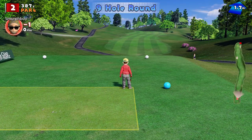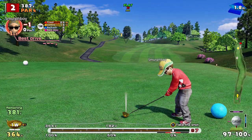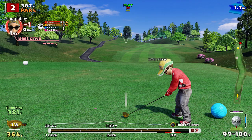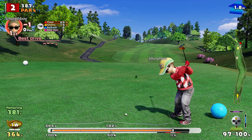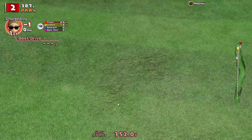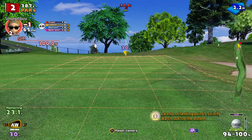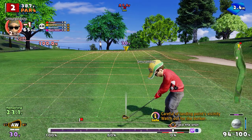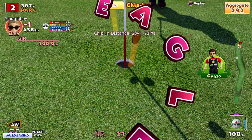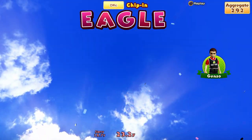Hole two, par four. Straightish, but a blind tee shot because of where the hill is. Just a little bit of wind. The real issue here is clearing that tree and clearing that bunker — we should clear both of them. We've got the topspin on it. It cleared the bunker, going to roll up, just going to be a bit short. That's okay, gives us a nice approach at the pin. So we'll try the old chip and roll — and it's in the hole! I'll take it. Nice chip. That's a decent start.